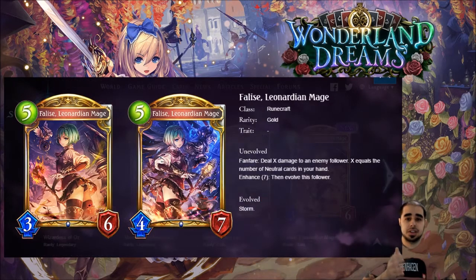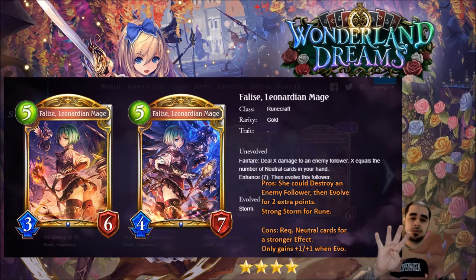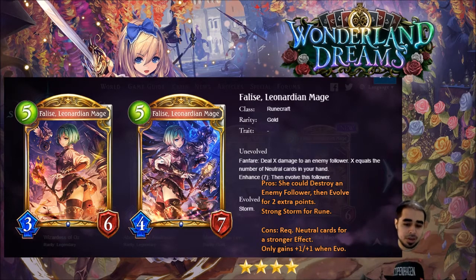First runecraft card — Felice Leonardian Mage, gold, five, three, six. Weird stat line but strong effect: fanfare deal X damage to an enemy follower, where X equals the number of neutral cards in your hand. Enhance seven: then evolve this follower. When it evolves, it has storm — can go directly to the leader or trade into another follower — and it becomes a four, seven. I was going to give it four-minus but changed my mind. Solid four stars — strong card, and when you enhance it with storm and the free evolution, it's all-around solid.